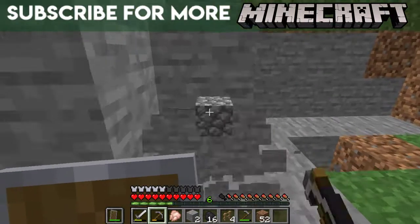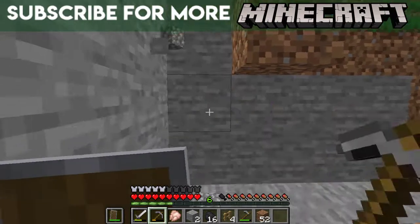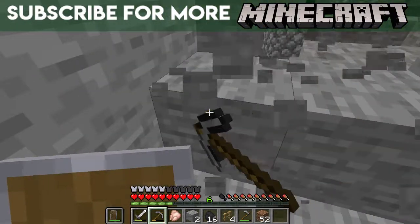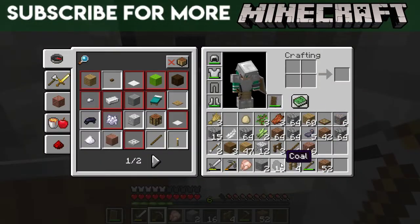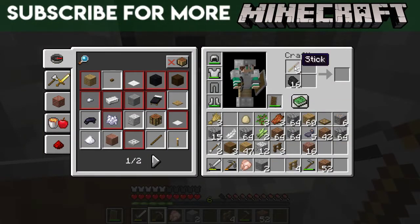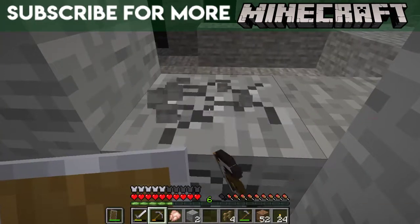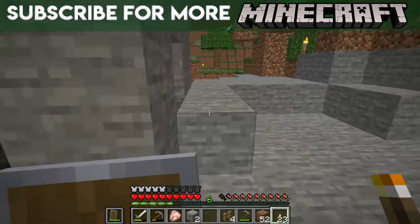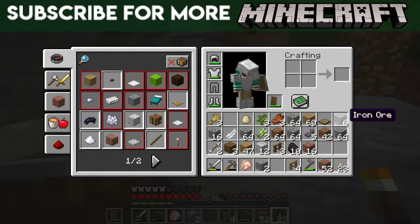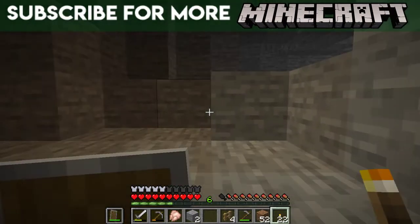When I defeat the ender dragon, I'm going to need a bow to shoot it. There's also an infinite arrow enchantment you can get on the bow, so you'll just be shooting arrows forever. It's definitely pretty cool. I might do a little bit of exploring, but I've got to be very careful because I almost died last time and I barely have any food. This is a bad idea, I think.